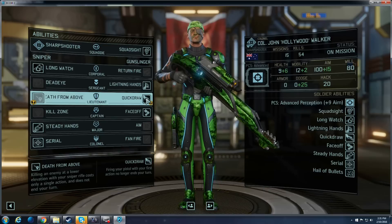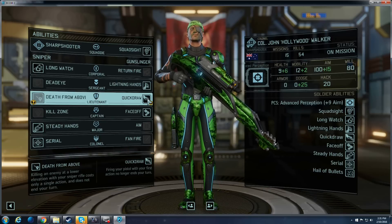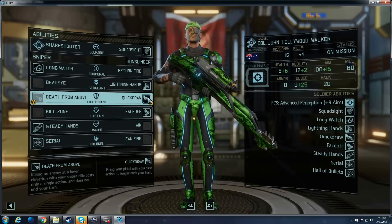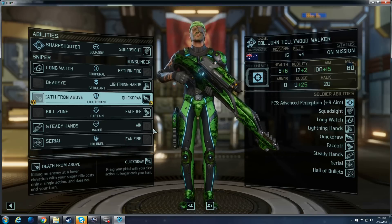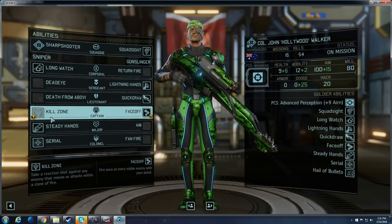Quick Draw finds more tactical advantages. What I can do with Quick Draw and Lightning Hands is get two free pistol shots off without even ending my turn — that allows me to then, if I had Fan Fire, use that, or take another pistol shot, or even activate Face-Off, which is pretty much one of the most amazing skills in the entire tree.